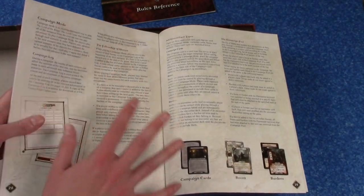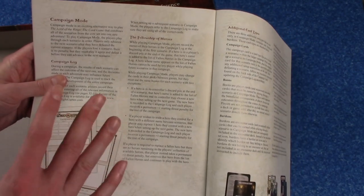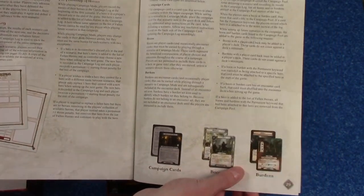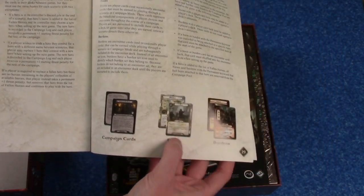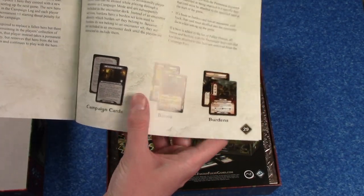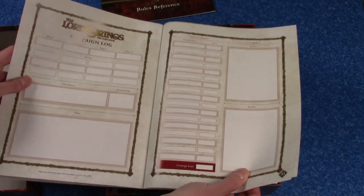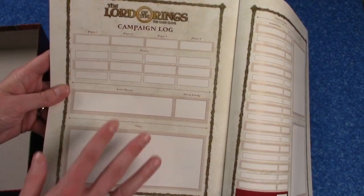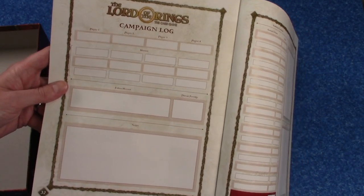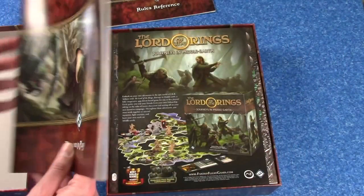There are some new campaign rules — this is new in the game. They've added a campaign to the three quests in the box so that you can play them as a connected story, and you'll carry boons and burdens between the quests, earning these depending on how you perform. And then there's a campaign log that you can photocopy and use as you play through the campaign to record the heroes you've used and lots of other things that will happen. Really nice rulebook.